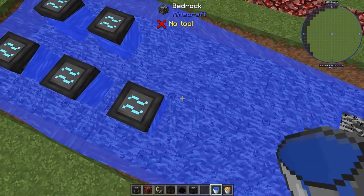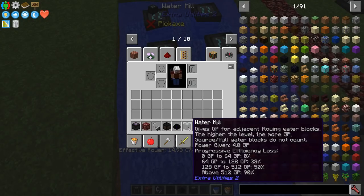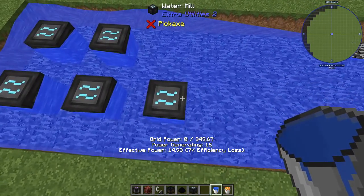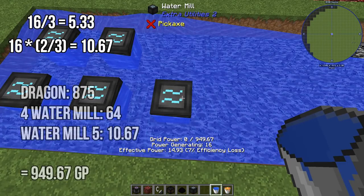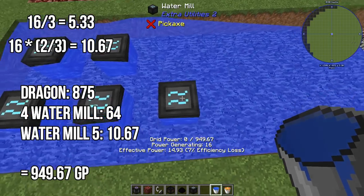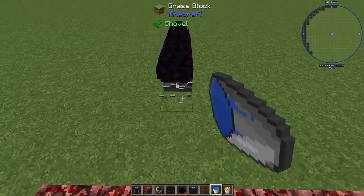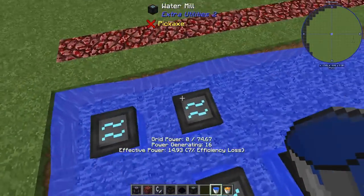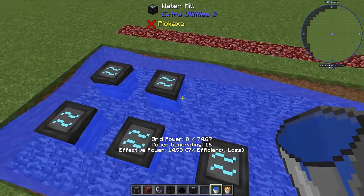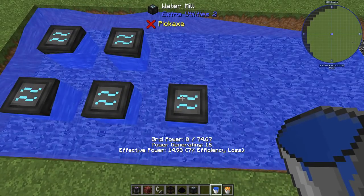I put down another one and let's get it up to full power — source block there. It shows 7% loss, and it is supposed to be a one-third loss. So if that makes sense, I've lost a third of 16, which is just over 5, so I'm getting 11 out of this one. Let's make the math really clear and get rid of the others — I've just got these mills now. I should have 64 plus 11-ish, and right there: 74 and two-thirds.